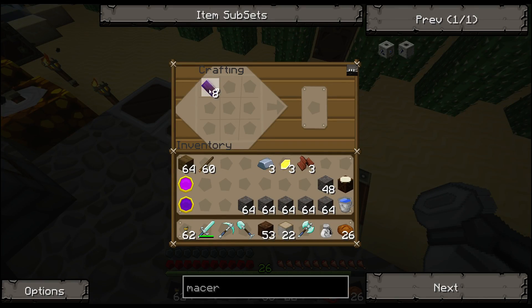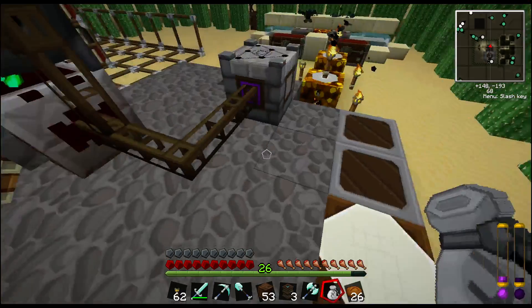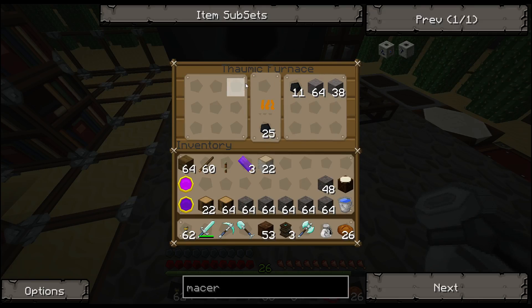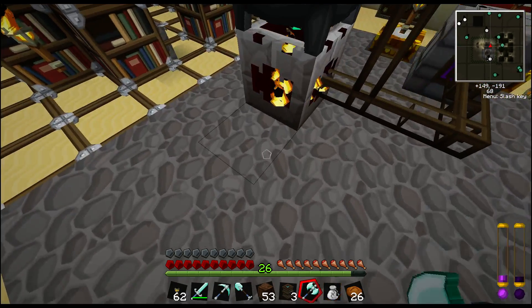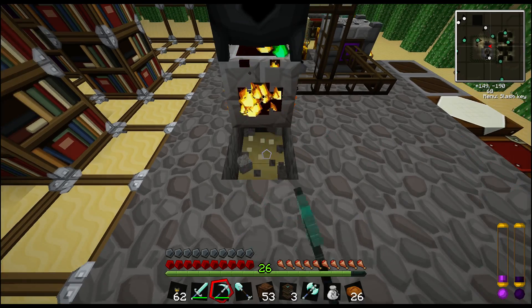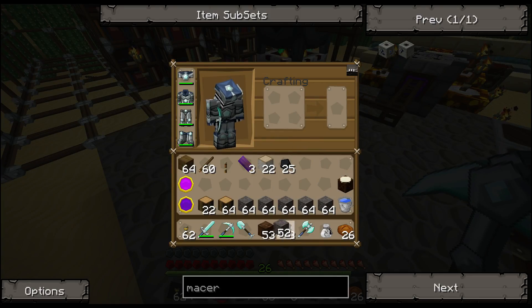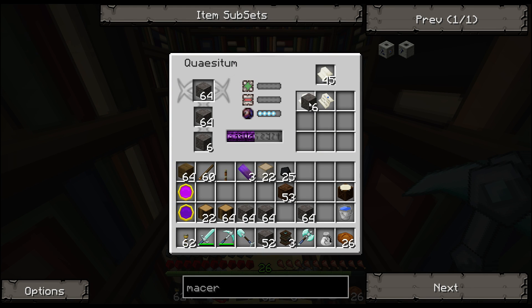First thing I'm going to do is make three Arcane Bellows and get them in place. I don't remember the recipe, but I guess that's what it is. Cool, I'm going to place these. I also put a lever down here to turn that off. And look how many fragments of knowledge I got from that cobblestone — I even got one forbidden knowledge from cobblestone. I think that's pretty rare.